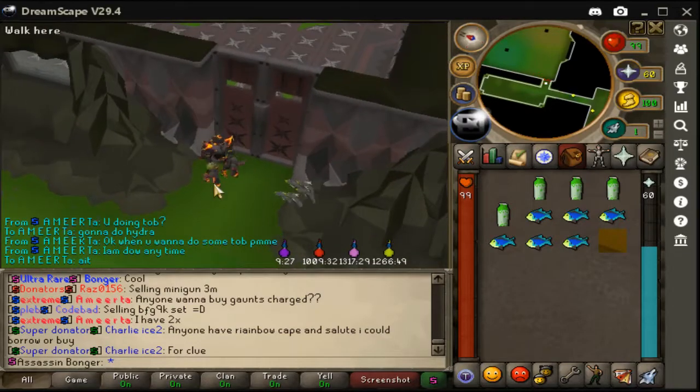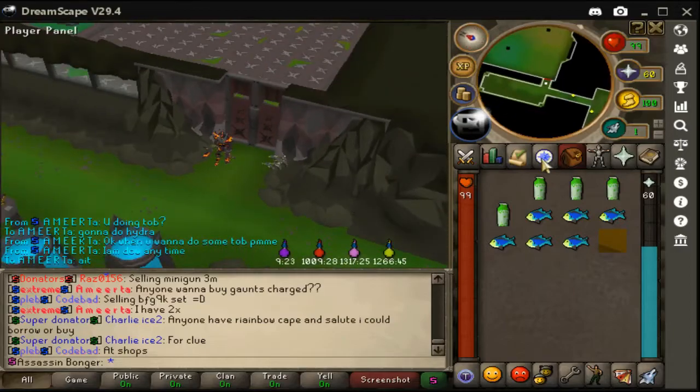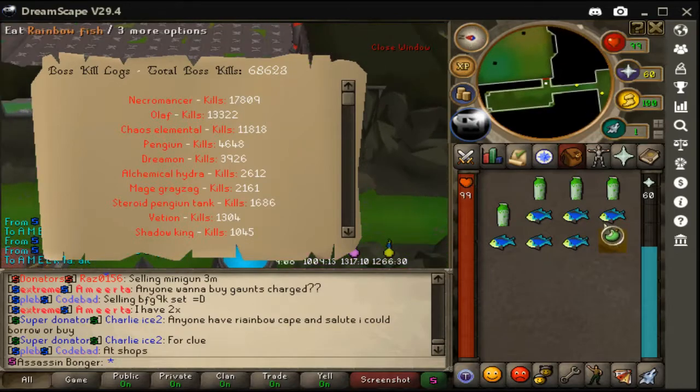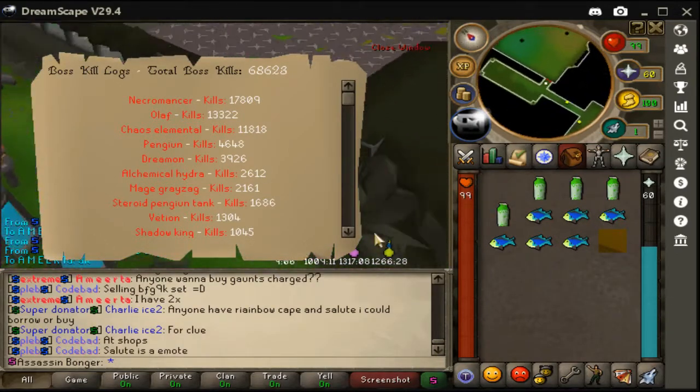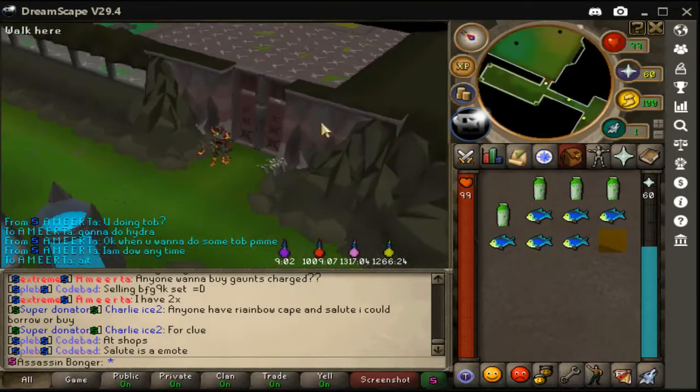So I'm just gonna do Hydra for the rest of the video. I've been grinding Hydra for a long ass time — let me show you guys, like Chemical Hydra: two thousand six hundred and twelve kills. I've been grinding for the Hydra claw, which is one out of two thousand five hundred, and I still haven't gotten it yet. I have like 200 percent drop weight with my mimic pet and Fortune level three. So yeah, I'm very unlucky — PVMing and gambling, as you can see.